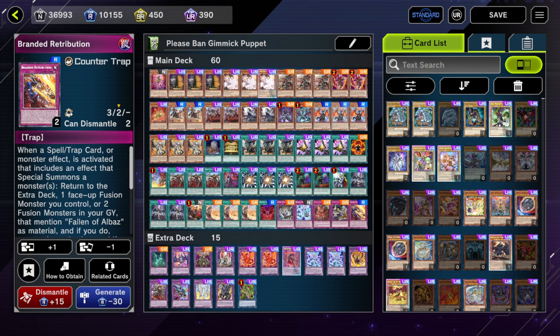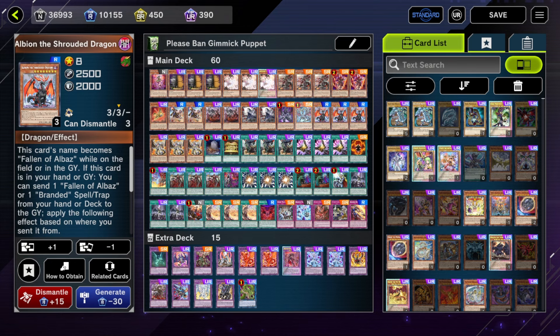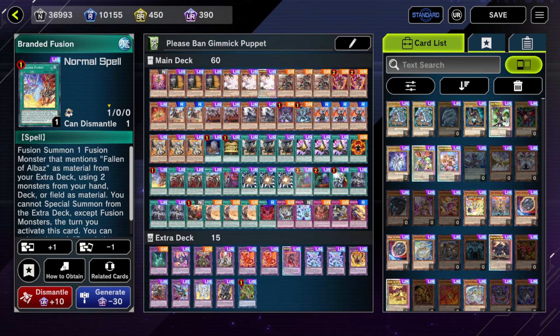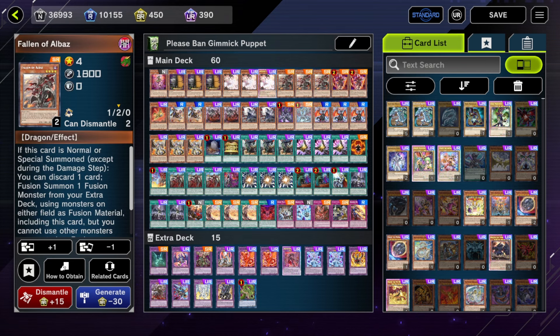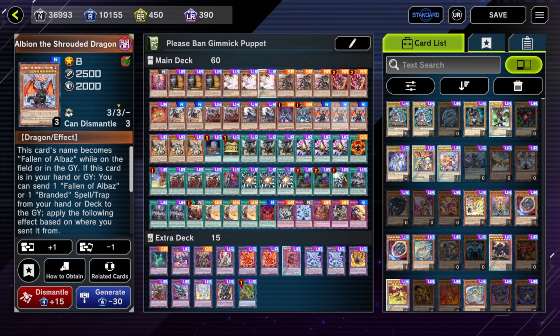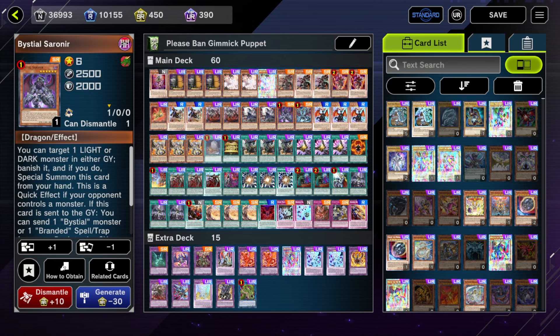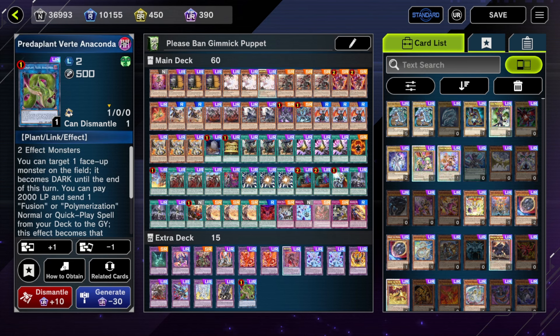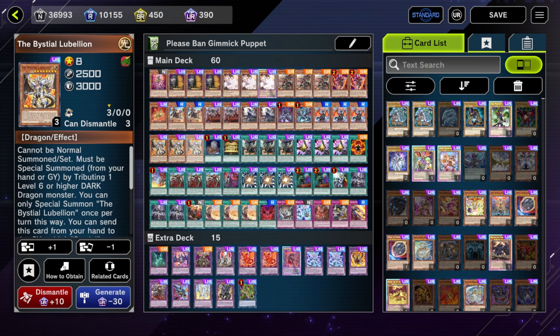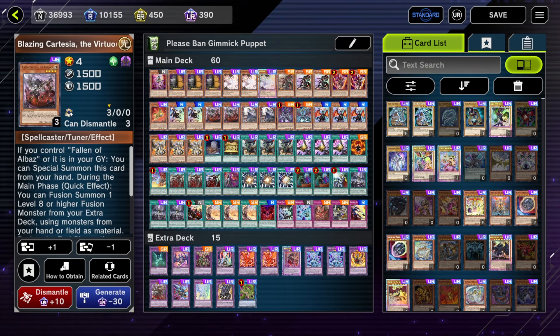You don't always dump Retribution with Albion; if you have a brick hand you use Albion to dump Retribution for the highest chance of unbricking. But sometimes you want to dump an Albaz so you have an extra Albaz engraved, because when you activate Branded Fusion and make Mirror Jade, Lubelion shuffles the Albaz back into the deck. So you often want Albion to send another Albaz to grave to keep your revival cards like Branded Red alive. In weird hands you can send a Dark to stun a Bestial and then make Verte if you're not fusion-locked.